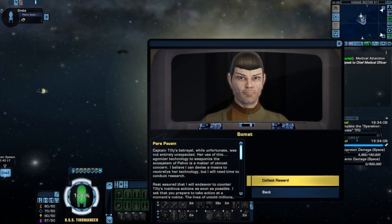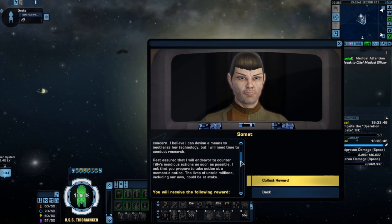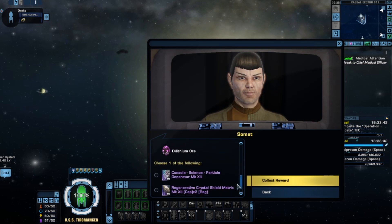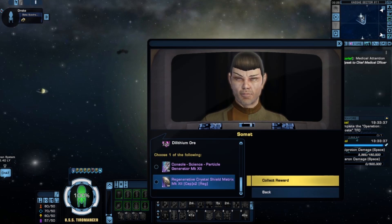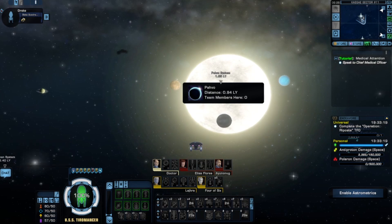Captain Tilly's betrayal, while unfortunate, was not entirely unexpected. Her use of agonizer technology to weaponize the ecosystem of PAVO is a matter of utmost concern. I believe I can devise a means to neutralize her technology, but I will need time to conduct research. Rest assured I will endeavor to counter Tilly's insidious actions as soon as possible — I ask that you prepare to take action at a moment's notice. The lives of untold millions, including our own, could be at stake. Well guys, looks like we've got to deal with a new adversary from the mirror universe — from the past of the mirror universe as well: Captain Tilly. I wonder what's going to happen when her and Lita team up. Enough of this reverie — we will catch you next time. Ta-ta for now.